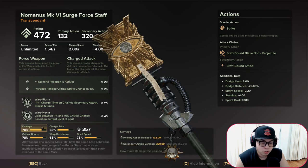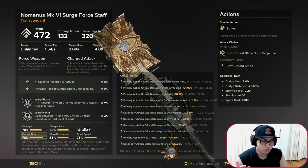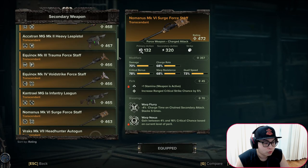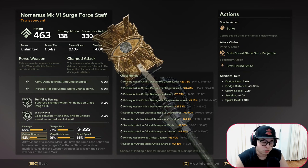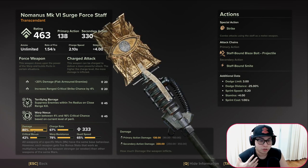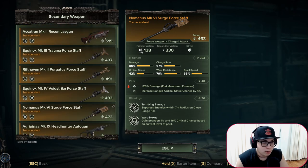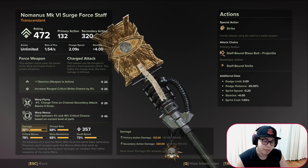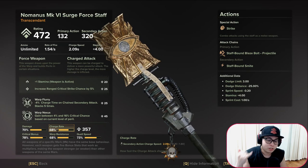First, we'll start with the Surge Staff. The first and most important stat is critical bonus. Why? Because you will have a critical chance of 20% when you have a 78% critical bonus. But if you lower the critical bonus to 42, you only have a 13% critical strike chance. Damage is not actually as important — as long as you have something above 70, because at 80 (max) you have 330 secondary attack damage, and at 70 you have 320. So the priority order is: critical bonus first, damage second, charge rate third.